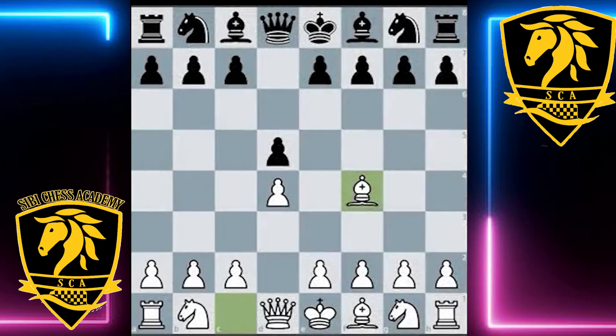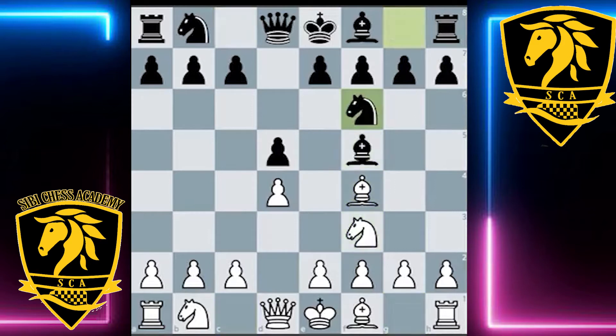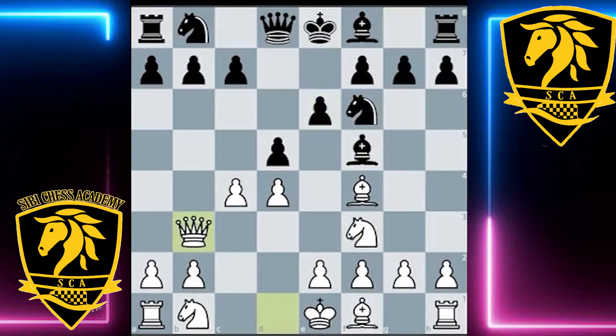Welcome back. In this example, we're going to have another copycat variation with a similar idea for White. As discussed previously, after Bf5, White will go for the relatively early c4, and then after e6, play the immediate queen b3.